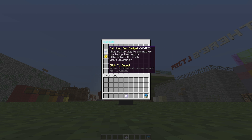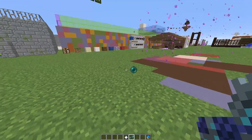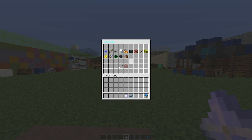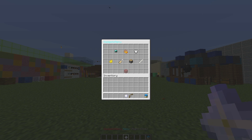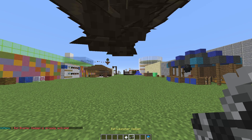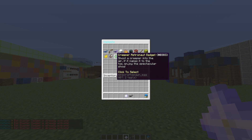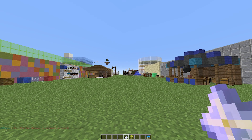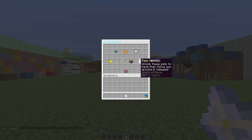Gadgets are very cool — there are lots of different ones. There's a paintball gun, which you might be familiar with from Mineplex or other big servers. Then there's the explosive bow, a 'let it snow' gadget, a bat launcher that launches bats which then disappear, and the melon launcher which launches melons that explode. Pretty cool.